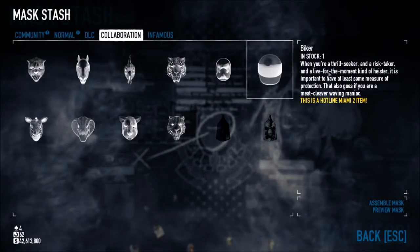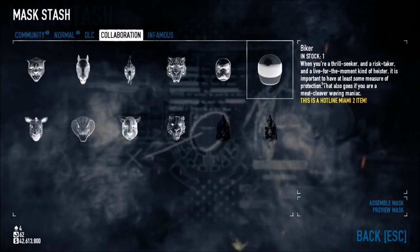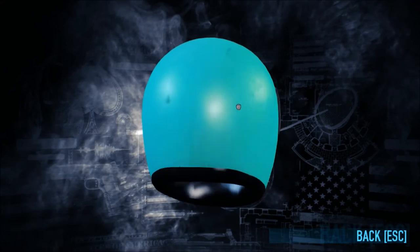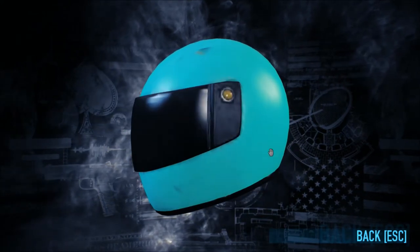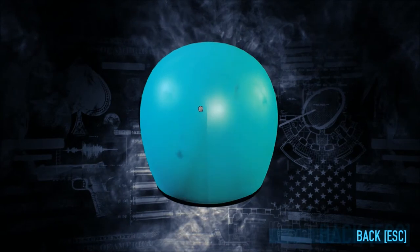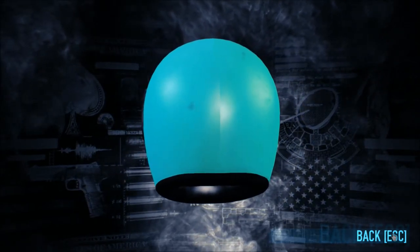And here is Biker. When you're a thrill seeker and a risk taker and live for the moment kind of heister, it is important to have at least some measure of protection. That also goes if you're a meat cleaver waving maniac. This might also be a mask I haven't gotten yet. It kind of looks like the mask from GTA Online, the one you get when you're on a bike or parachuting. It's got a little bit of chips on top. I'm wondering if they made a new animation for when you put this mask on, or if you're just going to stick your face to the back of the helmet.